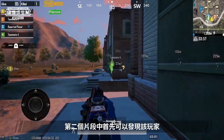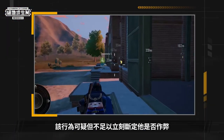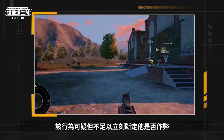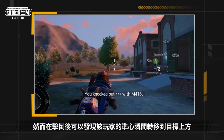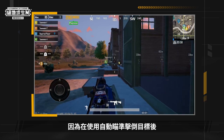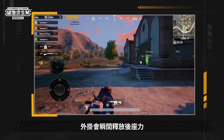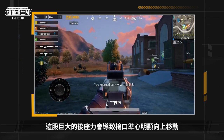In the second clip, we see a player defeating a long-range player with aim assist while on the move. This behavior is suspicious, but we cannot be certain that the player is cheating. However, the player's crosshair instantly shifted to above the opponent. There was an obvious recoil, which is the typical behavior of auto-aiming. After defeating an opponent with auto-aiming, the cheat instantly releases recoil when another target is not found. The immense recoil causes the crosshair on the muzzle to move upwards.